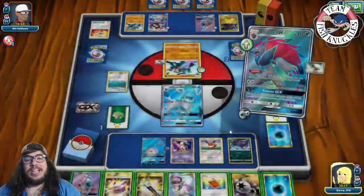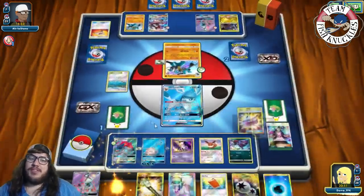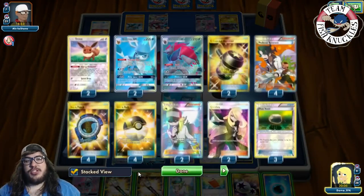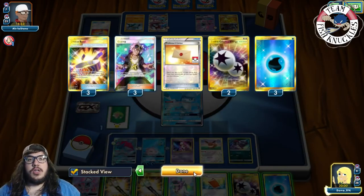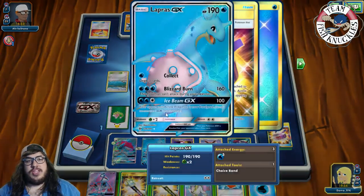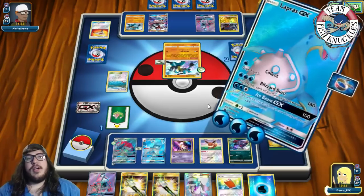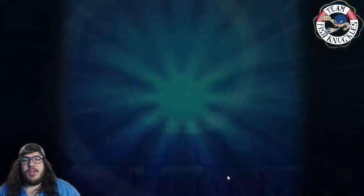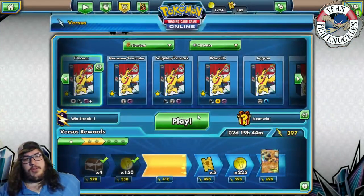Wait — have we played Stretcher yet? We need either Float Stone or Stretcher. We only played three Float Stones, not four like I thought. But we still win — put a DCE on the active, retreat, and take a knockout. We go down to last prizes and win Game 2! We only played three Float Stones — I forgot. Well, that was a good game. Let's see one more game with the deck.